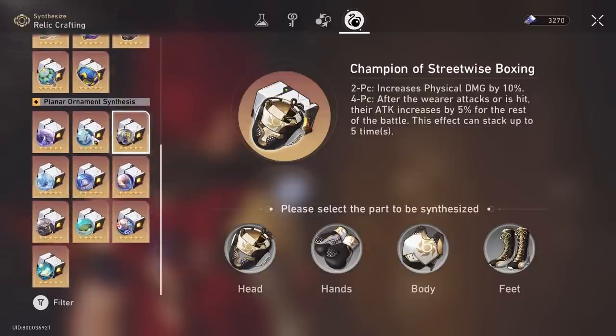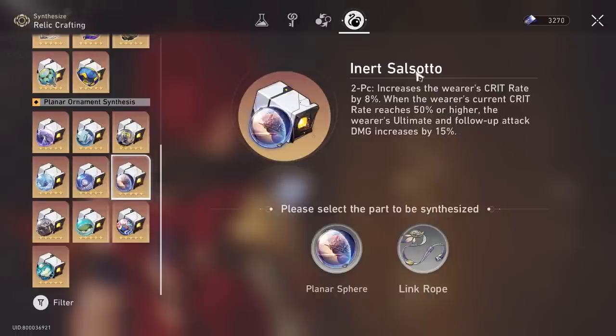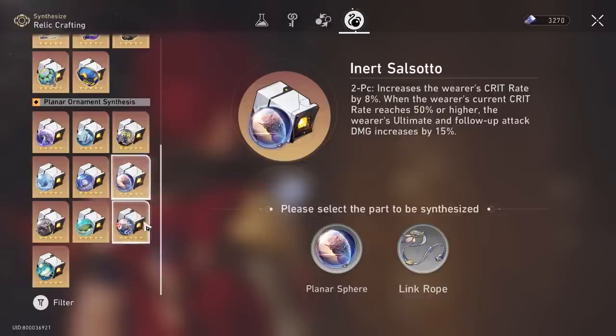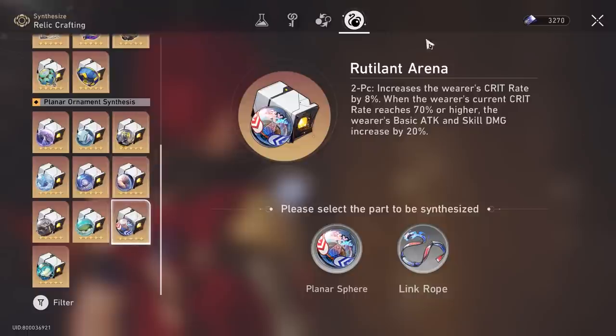The other thing I want to talk about is the main sets for Planar Ornaments. Similarly, the two main ways you can play him: you could go with Inert Salsotto to make use of the crit rate here and his ultimate ability which deals a lot of damage. The follow-up attack he doesn't have, so Rutilant Arena is actually going to be pretty useful since you get more value from both basic attack and skill, and he does want to build crit rate — meaning this 70% crit rate is kind of achievable with good investment.